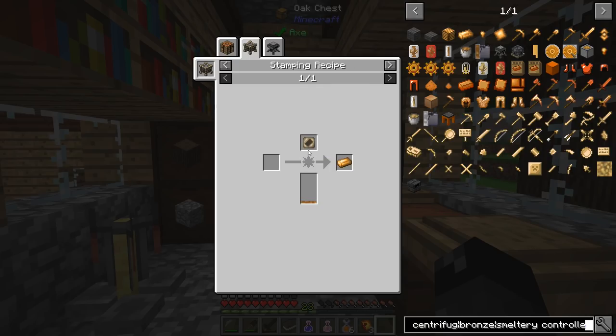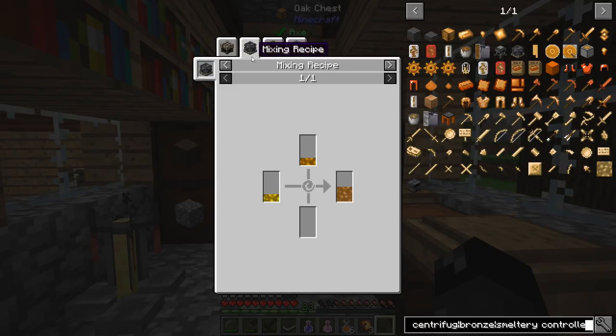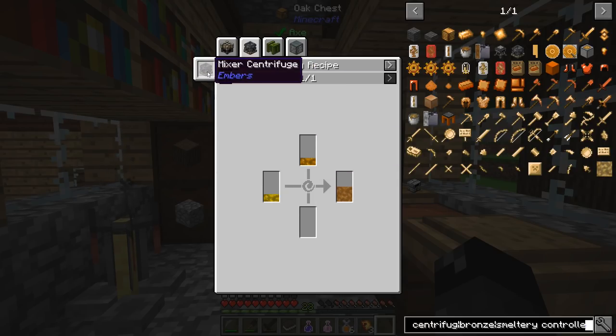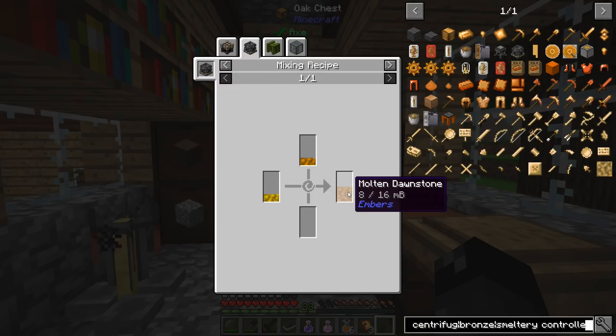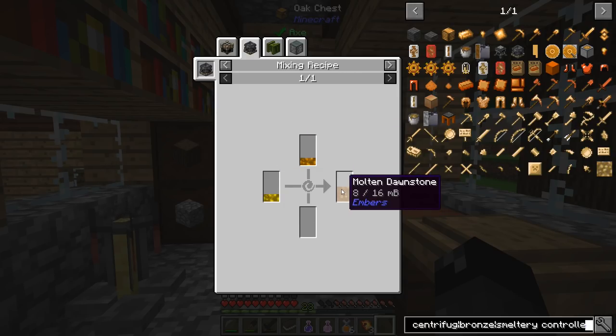There's also a stamping recipe here: a bar stamp plus molten dawnstone equals this. The molten dawnstone has a melting recipe. If we already had some nuggets, we could melt that down. There's also a mixing recipe, so we need molten gold plus molten copper in the mixing mixer centrifuge to make dawnstone. It looks like four plus four equals eight, so you get the same amount as you put in.